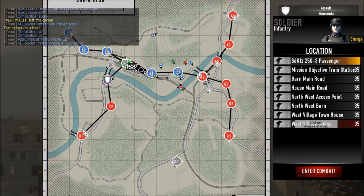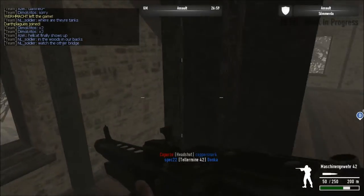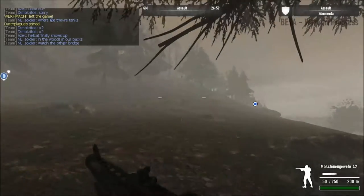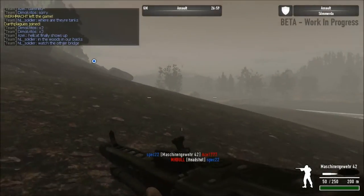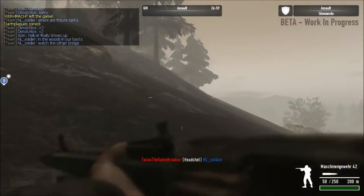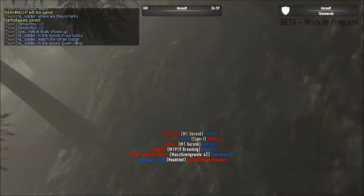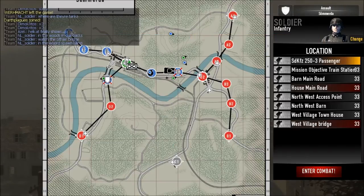Let's spawn back at the house main road. The devs have said they will be adding the Gewehr 43 — for those who don't know what that is, it's basically very similar to the Garand with its semi-auto fire. Let's see where that guy is. How am I doing? 11 and 4 — that's pretty good actually.